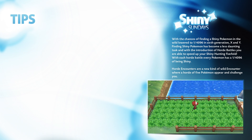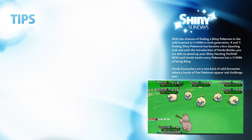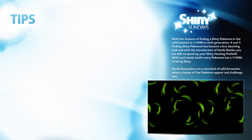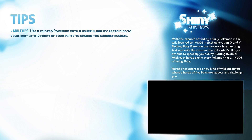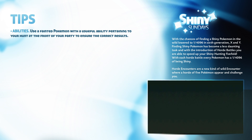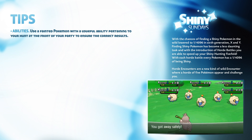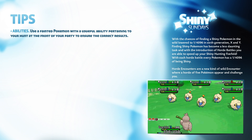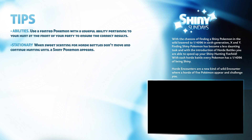As always, I'm going to be giving you guys some advanced tips on horde hunting. For those of you that don't know, horde encounters are a new type of wild encounter where a horde of five Pokémon appear and challenge you. The reason this is a good way to find shiny Pokémon is because you encounter five Pokémon at a time, making your hunt faster. With the shiny chance being lowered in Pokémon X and Y, this makes for an extremely effective method. My first tip is Abilities — use a fainted Pokémon with a useful ability at the front of your party. In my hunt I'm using a Pichu with Static to encounter Mareeps as much as possible.